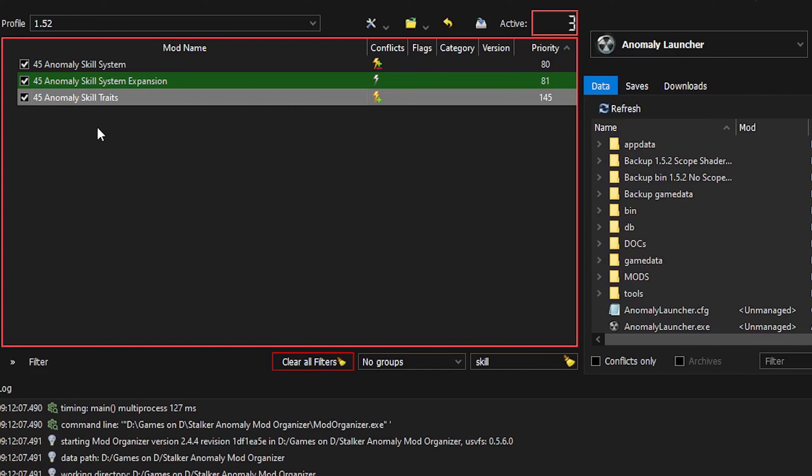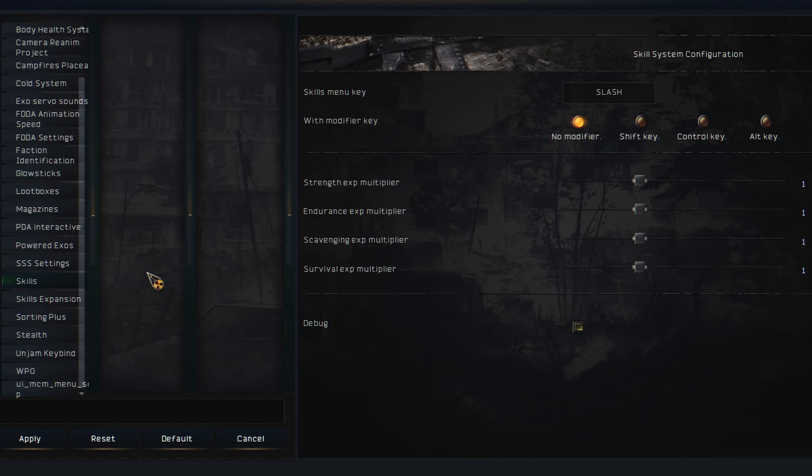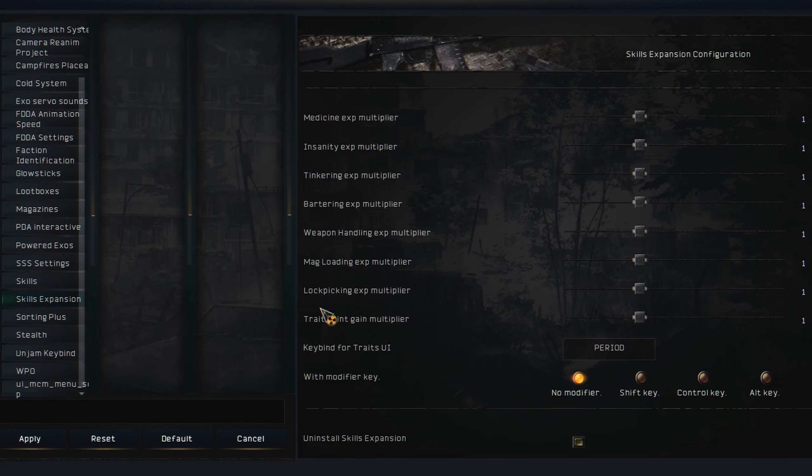If you don't have a new character it's fine, it will still work, but it's better to have a new character so you can develop the skills as you go. Here I am in my MCM menu — as you can see we have Skills here. You have to set a button for this, and then we have Skill Expansion — you don't have to set a button for that.